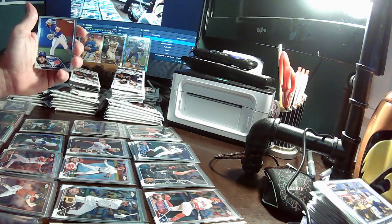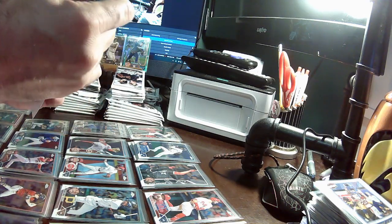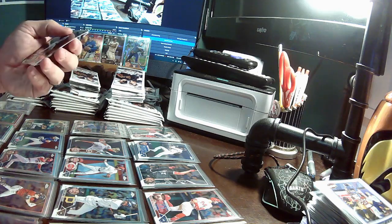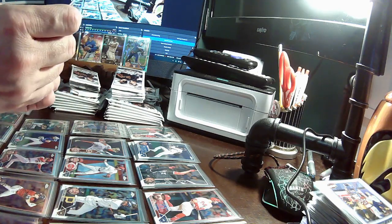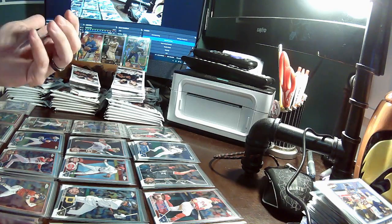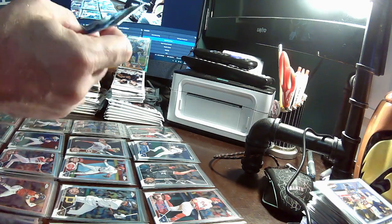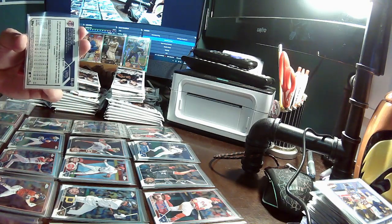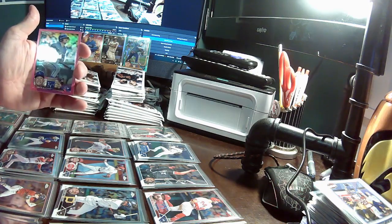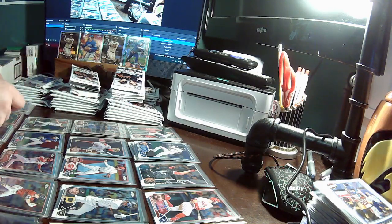Bo Bichette Blue Jays, Sandy Alcantara Marlins, Ken Waldichuk A's. And we did hit an auto — going to Jerome with a Louis Varland Twins auto. That is an unnumbered auto, so I'll put it in a top loader. Then our pink is Drew Waters for the Royals going to Richard.